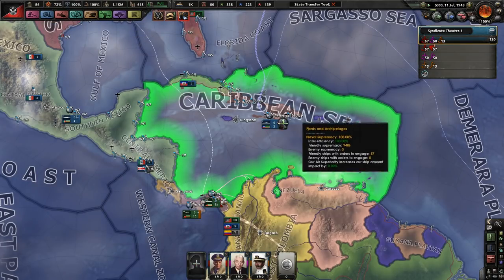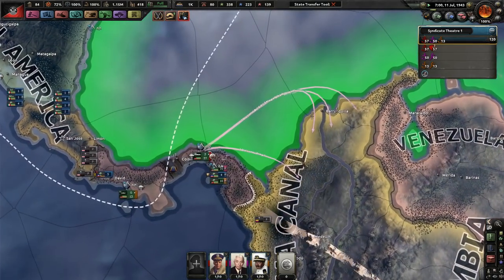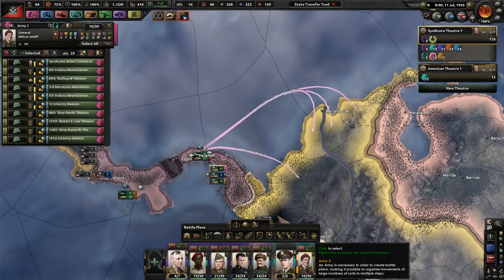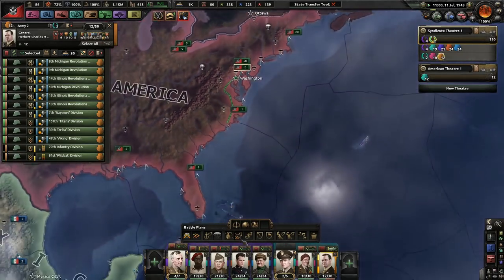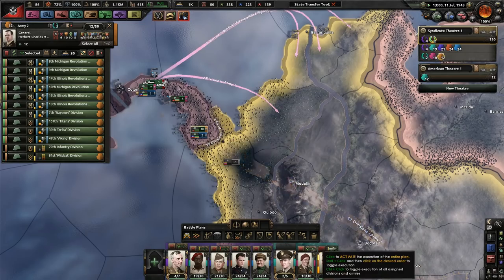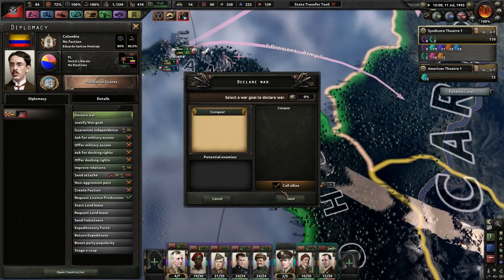We have two carriers, a dreadnought, and a ton of cruisers and destroyers. Eventually I'll fix that up to have a good strike force as well as a good patrolling fleet. I also just added two more divisions to this army. Let's go ahead and go to war with these guys.